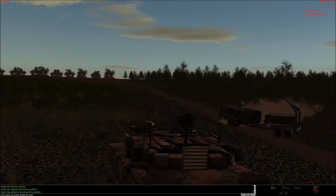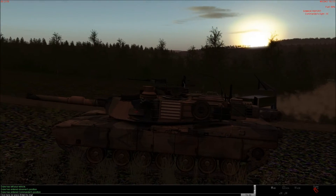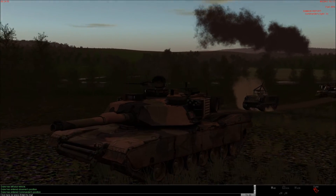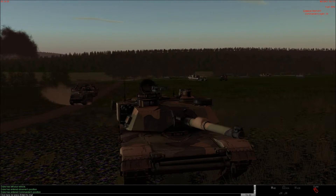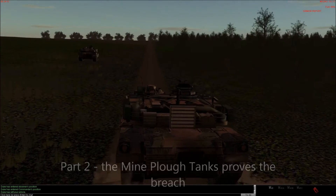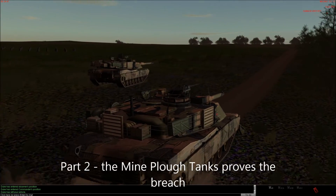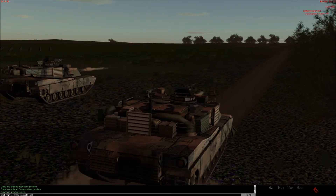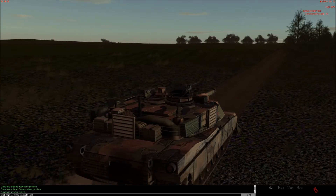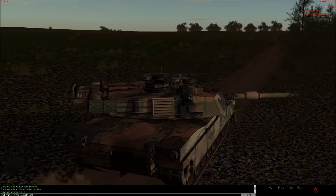I'm now giving it a retreat command — no doubt it'll jackknife the trailer and look really stupid. What I've done is give it an assault command up the road to the same waypoint where the Miklik stopped, and then we'll give it a breach command. So when it gets to the waypoint, you should see the turret traverse off and the vehicle will slow down, and the plough will actually descend into the dirt.